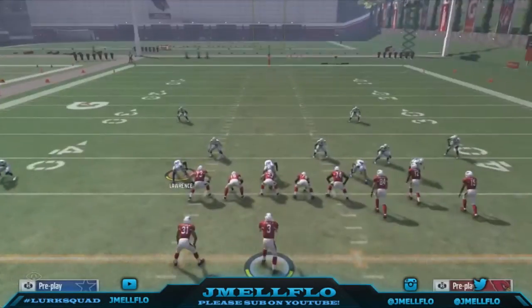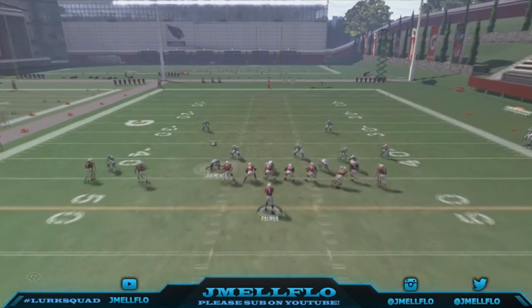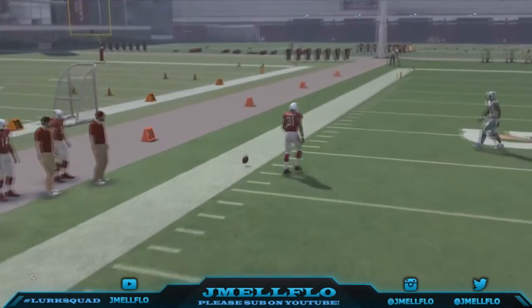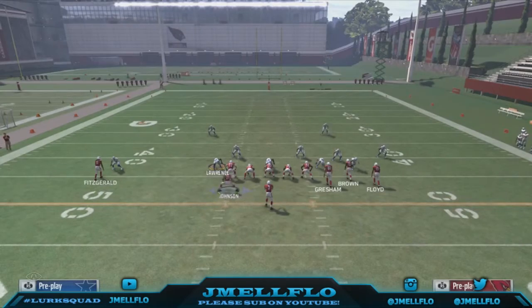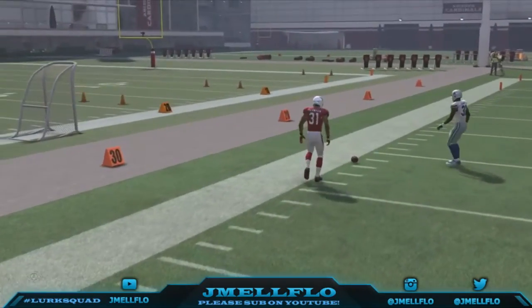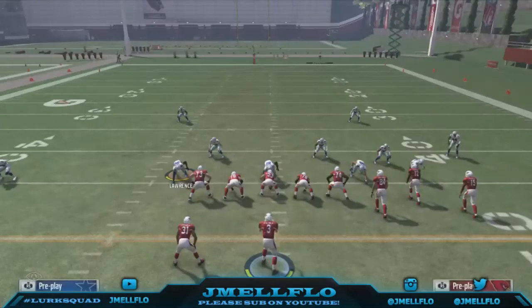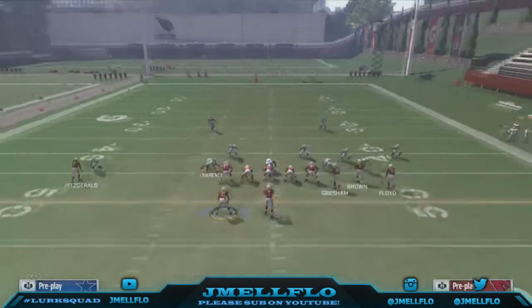Once they start catching on to everything, they're still sitting in man. Motion him and run back out. Quick hike as soon as he almost gets set — motioning out, he's about to get set, boom, hike the ball, pass, lead it up the field. And you see his man can't get there. I usually like to do it on the right hash or the left hash. If I'm on the right hash, I do it just like this. If I'm on the other hash, I flip the play.